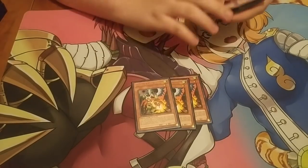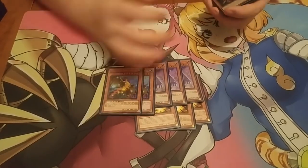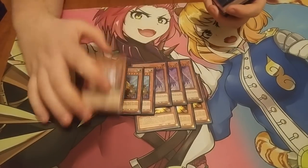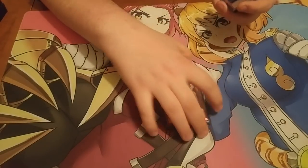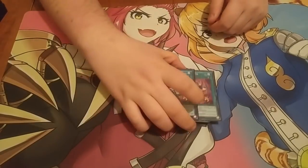Now for the side deck — I play three Droll and Lock Bird. Two Decode Talker for Paleozoic. Two Apex. Another Ghost Ogre, because I like Ogre. A Taiji Package. And two Wavering Eyes for the mirror match.